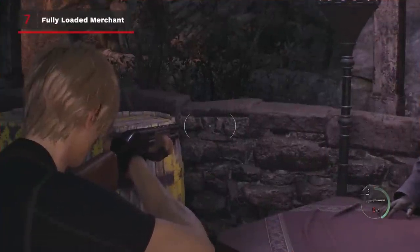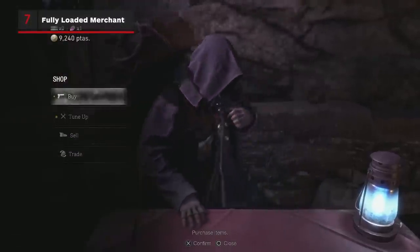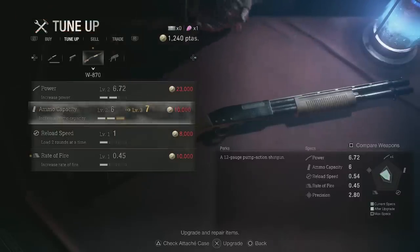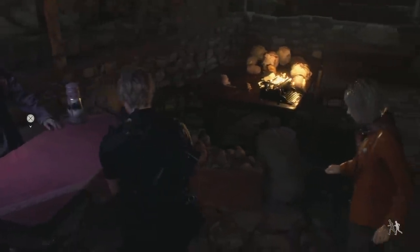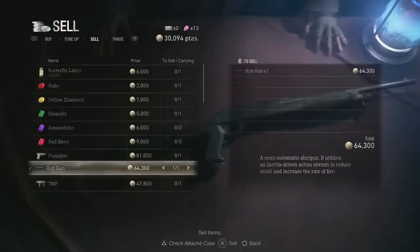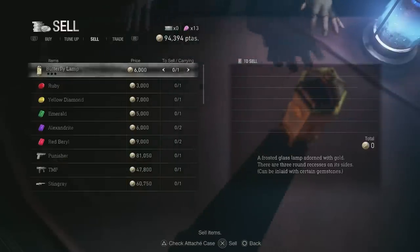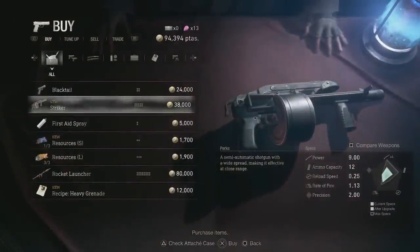In the original RE4, you used to be able to upgrade your capacity on an empty weapon at the merchant to refill that weapon's ammo. You can no longer do that in the remake, but you will get a full weapon for any new purchase that you make. Since buyback prices are high in RE4 Remake, consider purchasing new weapons more often just for their ammo, and make sure you empty your old weapons of all the ammo that they had in them before you sell them.